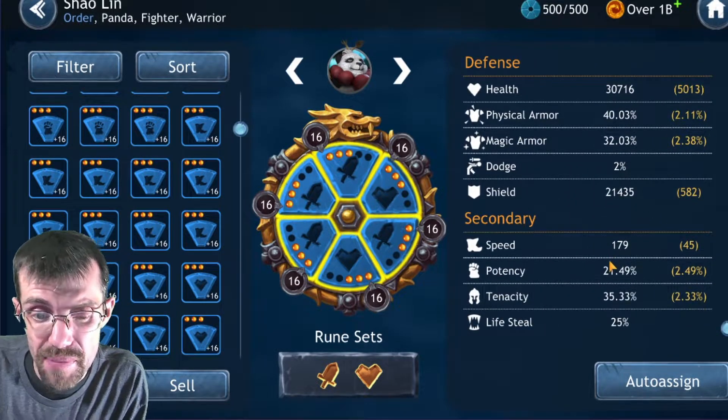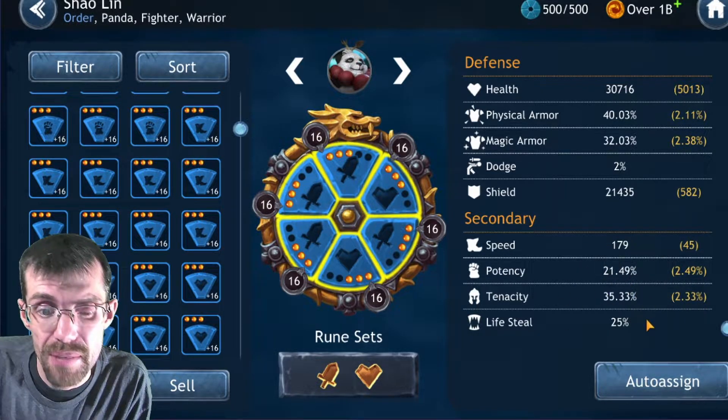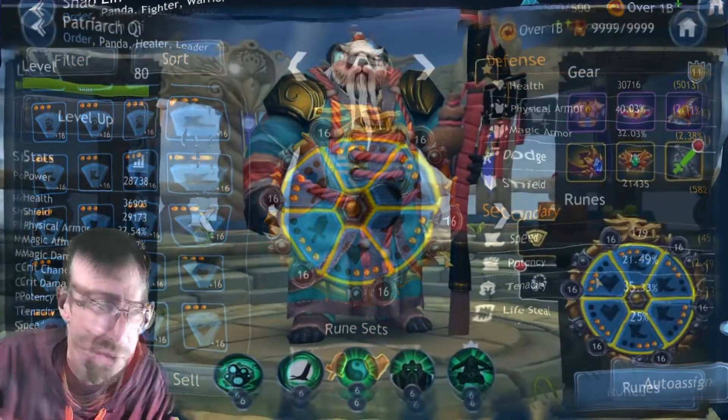Shaolin's final stats: physical damage almost 3,900, crit chance at 31 percent — nearly one in three — health and shield combination over 51,000 to 52,000 — that's awesome. Physical armor 40 percent, magic armor 32 percent — need to keep an eye on that. Speed 179, tenacity 35 percent.